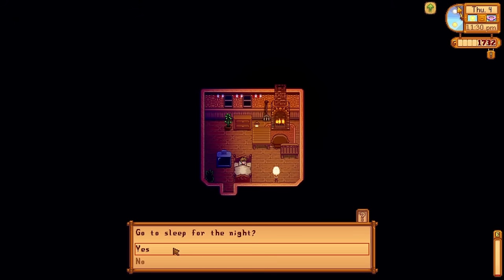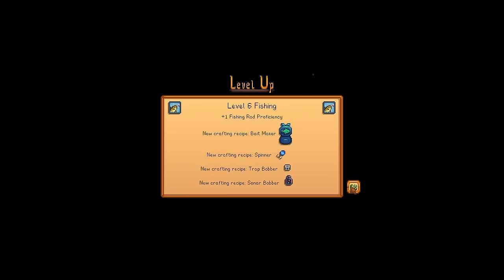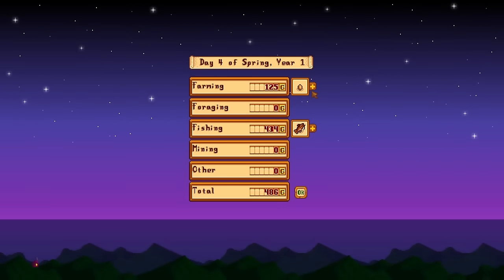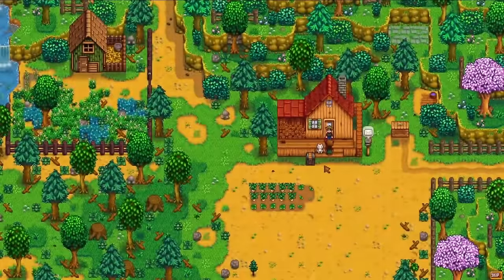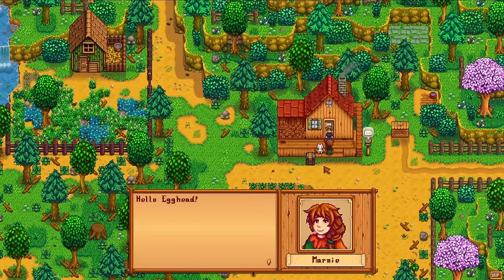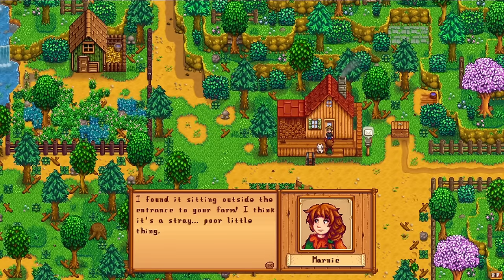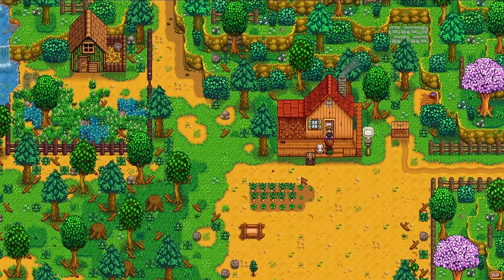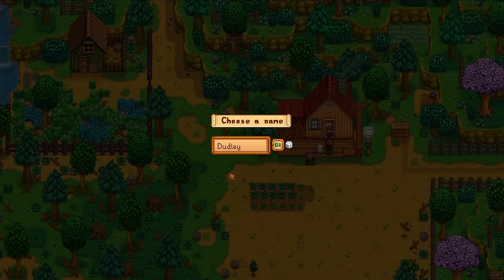Overnight we gain a few more levels in fishing, leveling up to 6. At level 5 and level 10 you get to choose perks. My level 5 perk in fishing is the Fisher perk, increasing the value of fish we sell by 25%. At level 10 we get the perk that increases fish value by 50%, so I won't be selling too much in this initial stage — hoarding all the valuable fish until we hit level 10. Our chickens are now producing eggs as well.